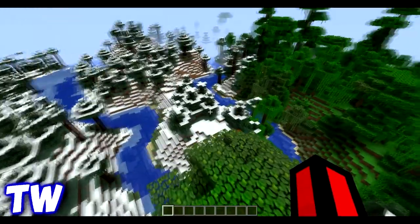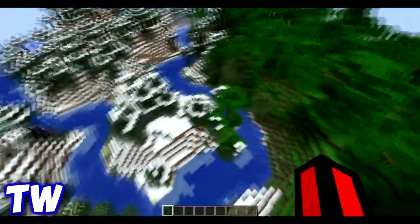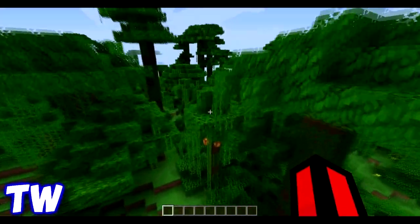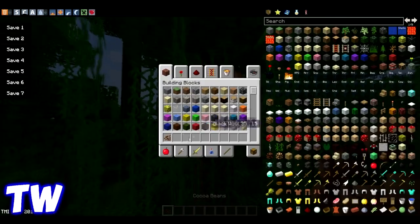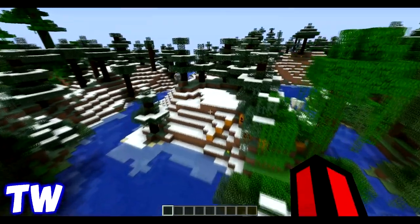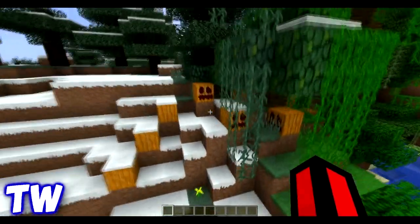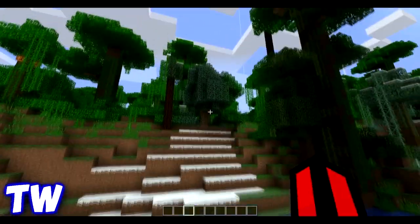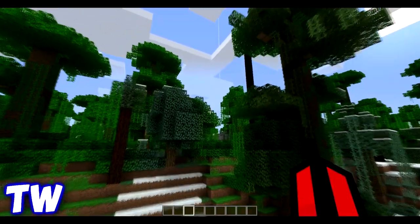So the first thing that's nice is the jungle biome. They've got cocoa beans — you can pick them. Yeah, so you've got cocoa beans over here, and you also have some nice pumpkins, which are kind of rare. Well, they're not really rare, but still.